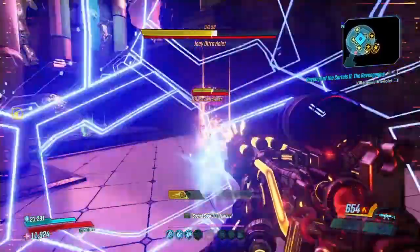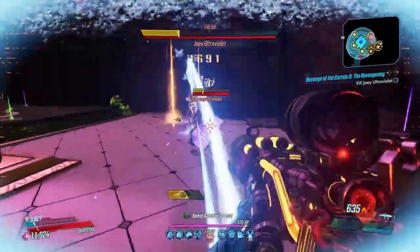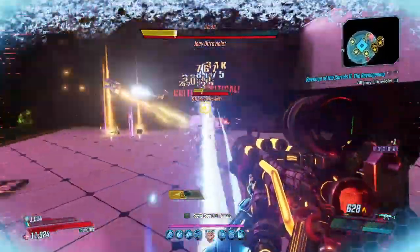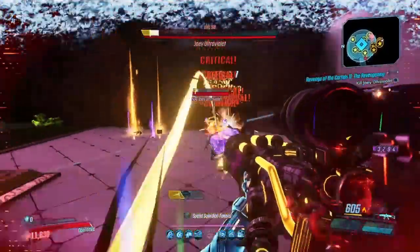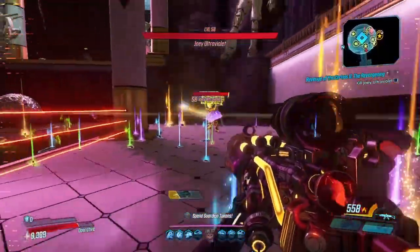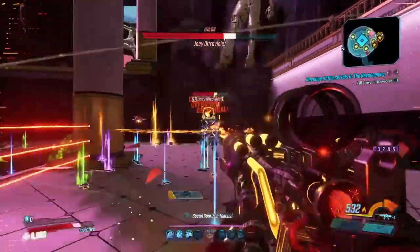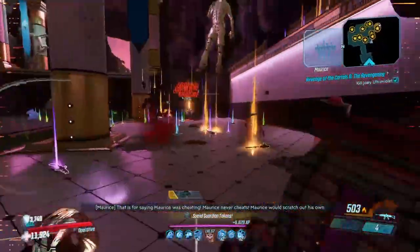What is going on, you guys, and welcome back to the channel. Today I'm bringing you a new legendary called Yellow Cake. This is from the Revenge of the Cartel event DLC, and it drops from multiple sources — mainly from Joey Ultraviolet. Yellow Cake is a COV launcher which does insane damage and always comes in radiation form.